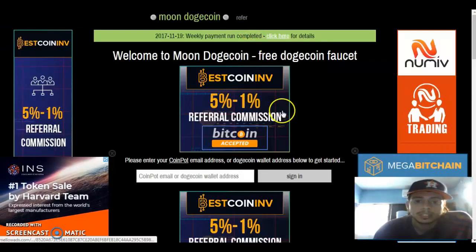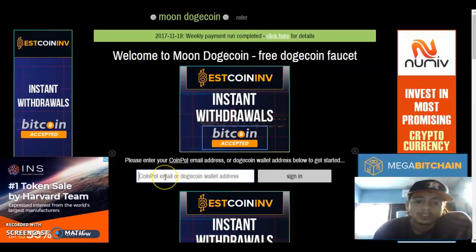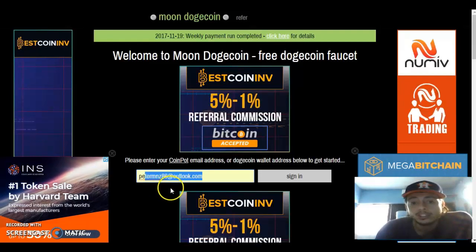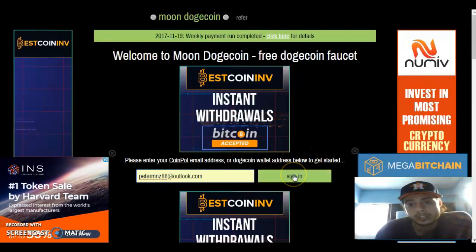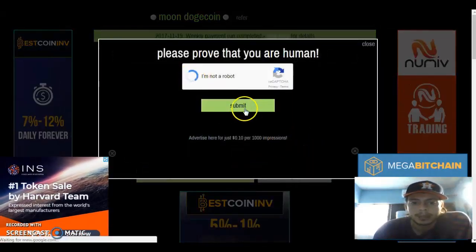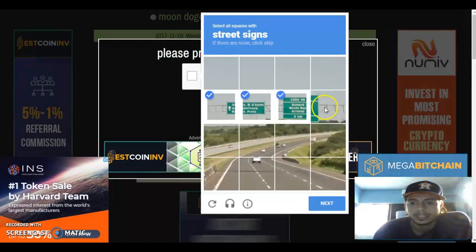Let's go back to Moon Dogecoin. What you do is just go ahead and add the same email you used to sign in to CoinPot. Once you do that, click on 'I'm not a robot' and go ahead and click on the street signs.